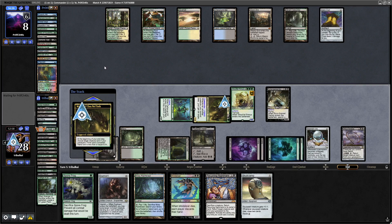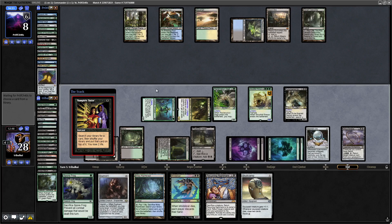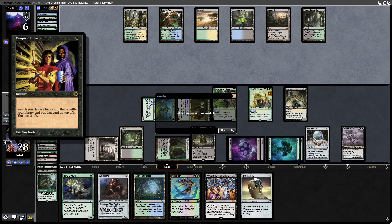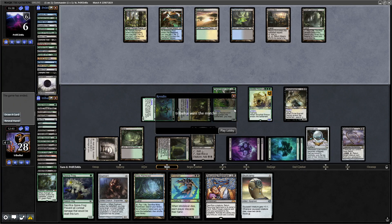Grab ourselves a Reclamation Sage to take care of the Mana Crypt, and then it's a Vampiric Tutor from our opponent with only one card left in hand - they can dictate what they draw into at the beginning of their next turn. We'll have to be careful not to shuffle it away with Maze's End. Then our opponent just plays another land and mills - of course they milled the Damnation, that's what they tutored for with the Vampiric Tutor, completely forgetting about the Mesmeric Orb. They should have waited for the Orb trigger to resolve and then gone for the Tutor into Damnation.